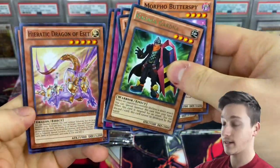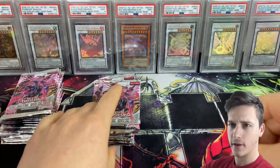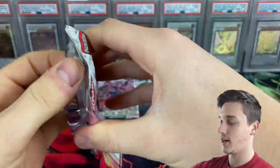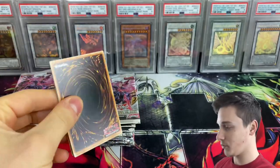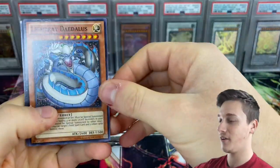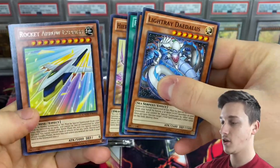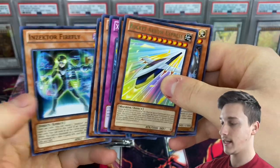We honestly packed insane cards for the subscribers, and it was one of my first — if not the first — box break I did on the channel, and my goodness, did you guys enjoy it. Not only because it was fun to watch, the pulls were incredible as well, so seriously, go watch that video. Light Ray Daedalus, Phantom Bouncer, Falling Current, Heretic Dragon of a Set, Rocket Arrow Express, Overlay Owl, Insect of Firefly.